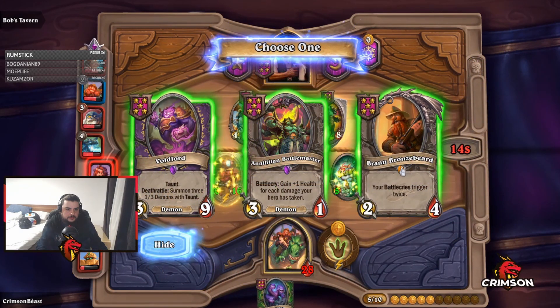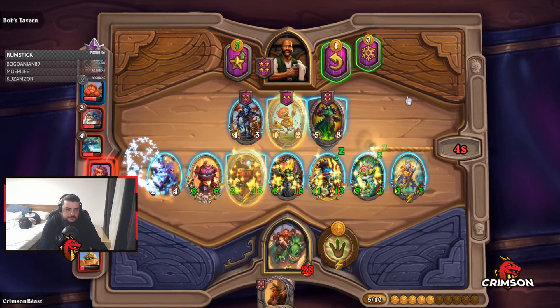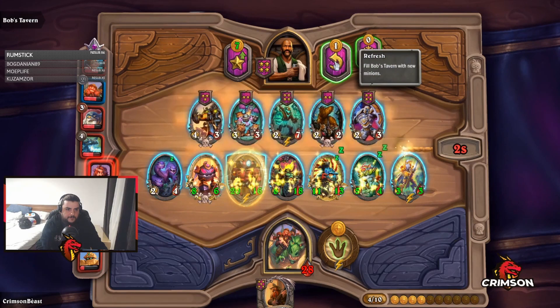If you can't find any of these minions early on, just go with whatever comp you currently have. If you survive enough rounds, the stats are simply going to carry the game for you and overwhelm your opponents.